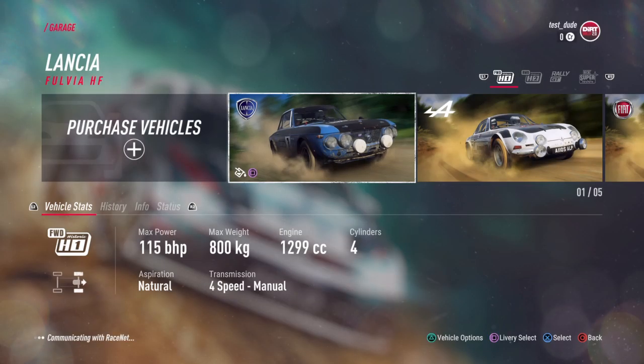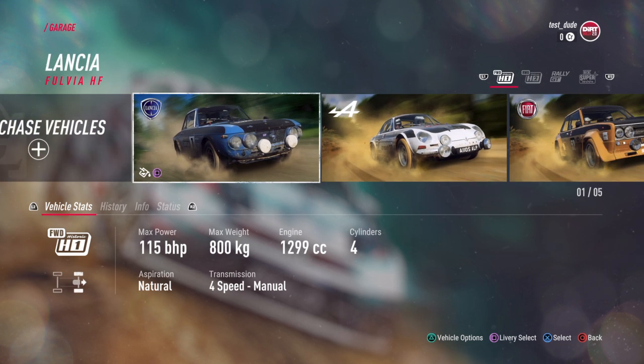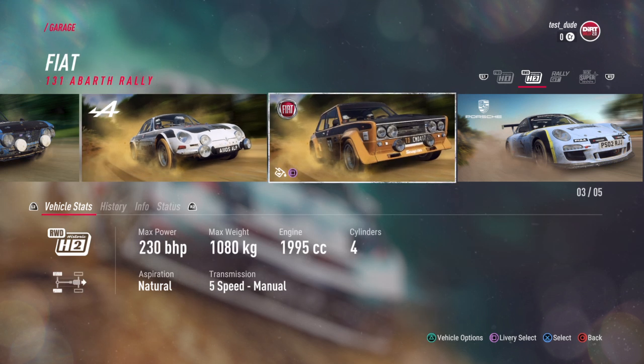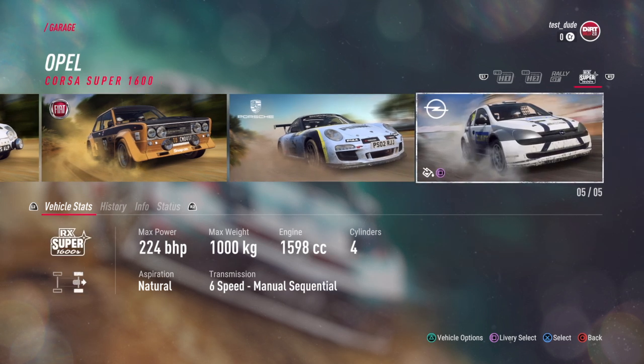For the garage — because I have the day one edition — I start out with the Lancia Fulvia, which is the first car in the campaign. I also own the Alpine A110, the Fiat Abarth Rally, and a Porsche 911 RGT. Can't wait to use that one.